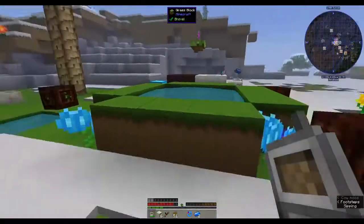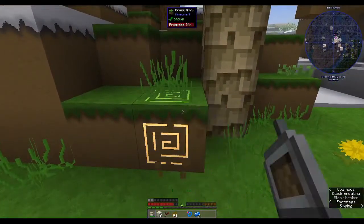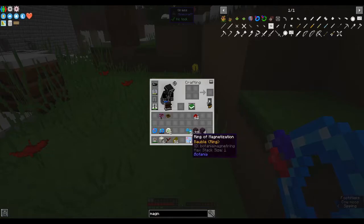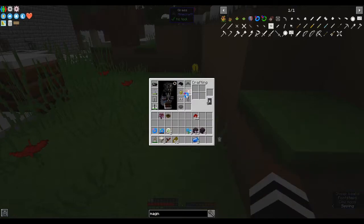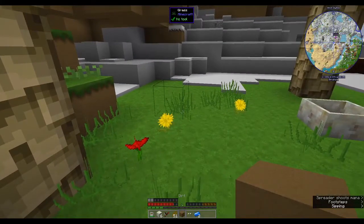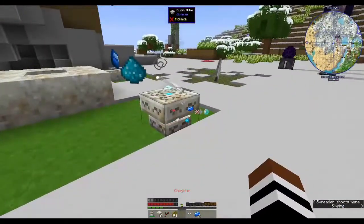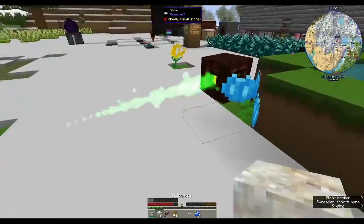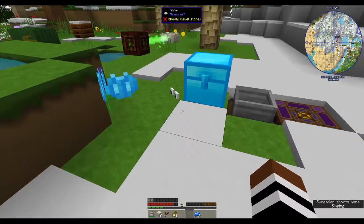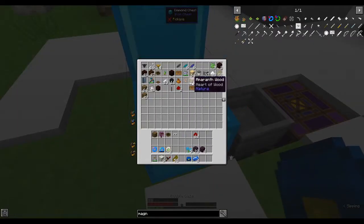Basically if you drop something it will - oh no, I didn't mean to go in there. So if we drop that... it's supposed to work. Maybe I need to put it in the bauble slot. Do we have no more bauble slots? Let's take out the googly eyes because we don't need those. Maybe it needs to fill up on mana - but it should just drag everything to you. It could be that it needs mana to work.